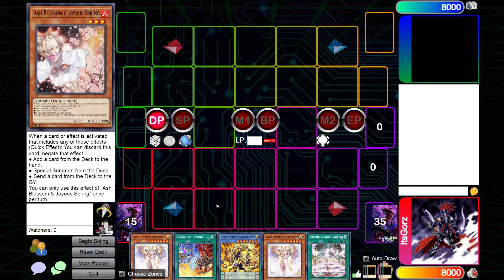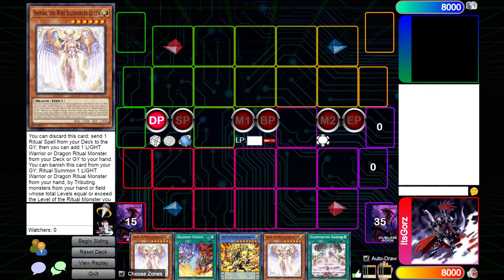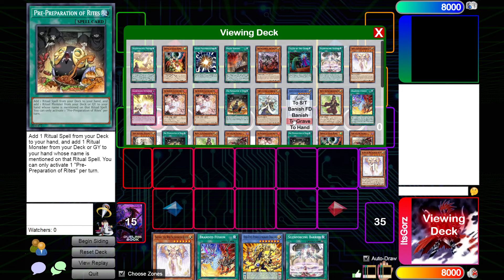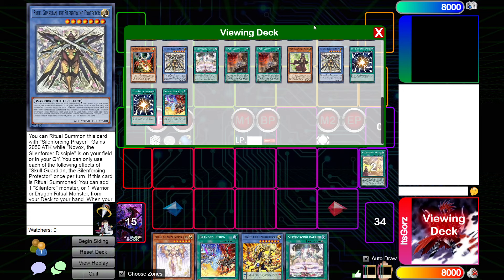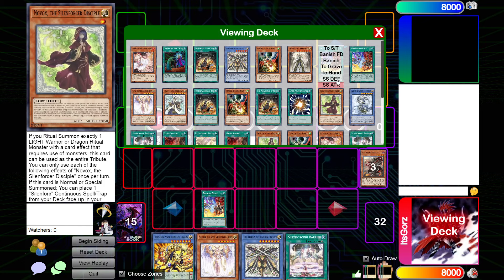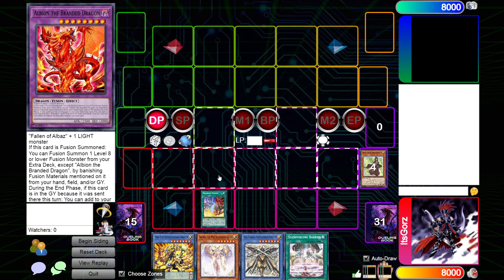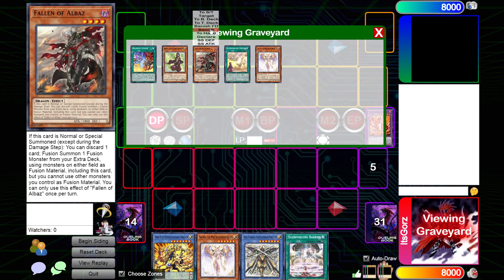Here's a perfect example of what I'm talking about. If you've been playtesting the deck, you realize this hand might just auto-lose to Droll. But thanks to Branded Fusion, it's kind of cracked. We're going to use the Sephira effect to search our deck, send Prayer from deck to grave, and add Skull Guardian from deck to hand. From here we go Branded Fusion, sending off Fallen of Albaz and Lowe, then Fusion Summon our Albion. Use the Albion effect to banish itself and the Fallen of Albaz.